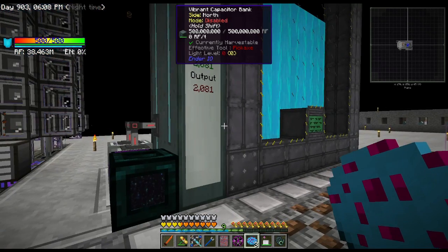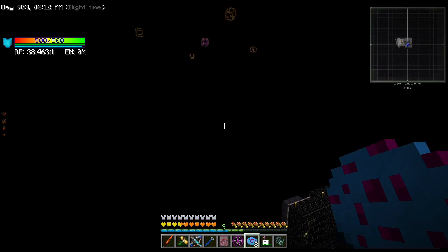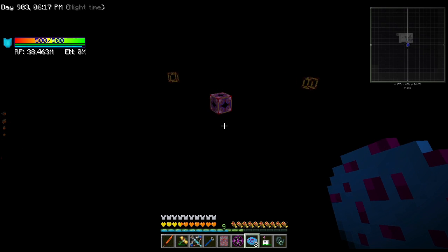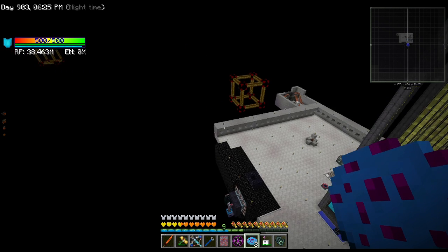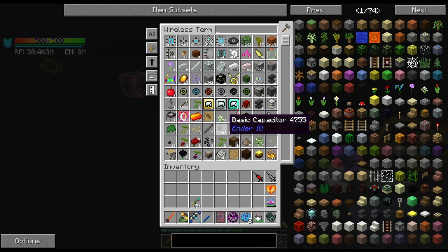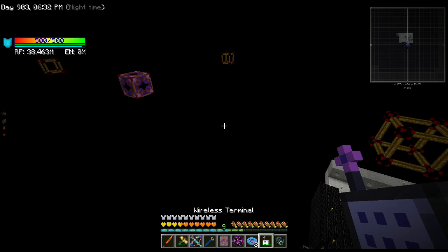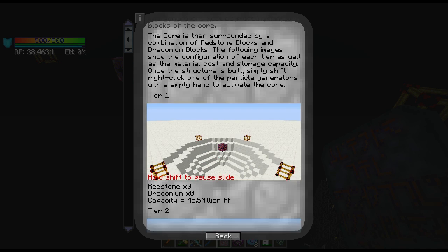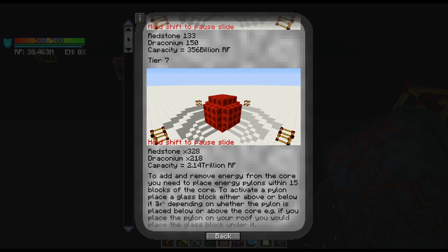I don't want to waste it anymore, so what I've done is set up - it's floating over here because I eventually want to do a pretty build with this - this is the Draconic Evolution power storage. Right now the energy core is tier one and it currently has no charge because we're not putting any energy in it yet. We have to build it, and I have all the stuff set aside.